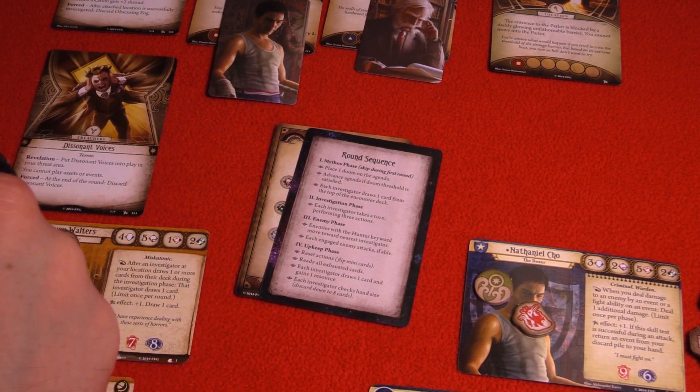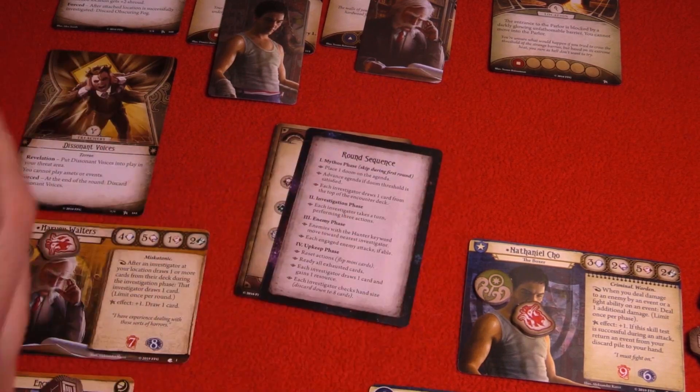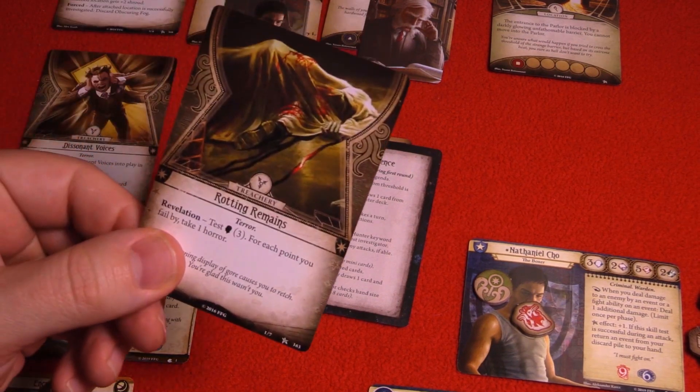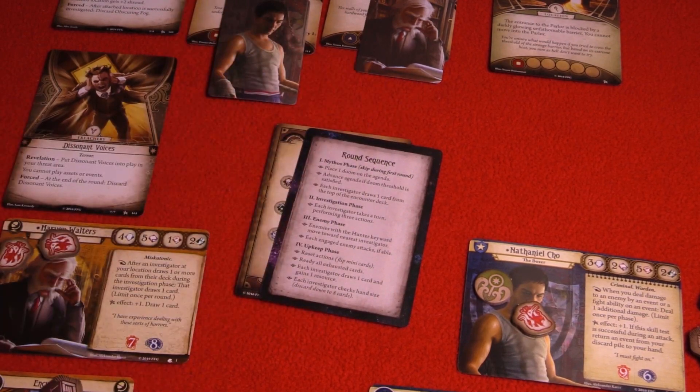We draw our chaos token and get a minus two. That's going to be a score of two versus the difficulty of three — we missed it by one. So we're going to take one horror damage.